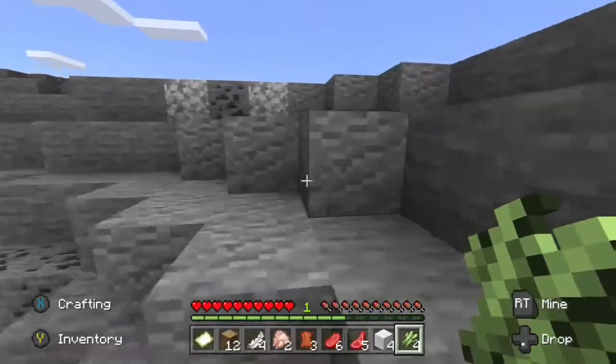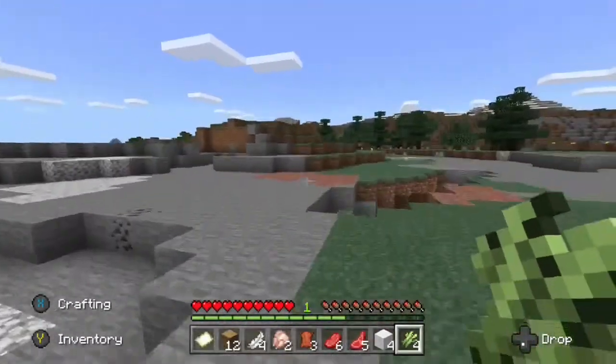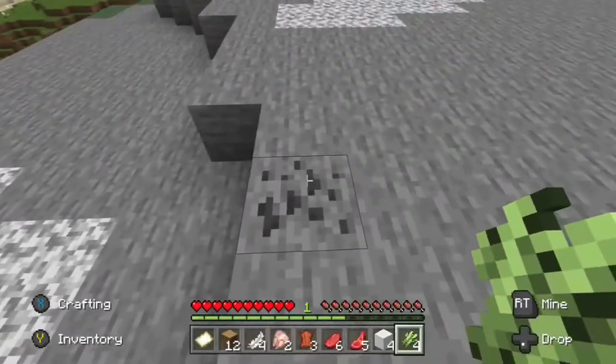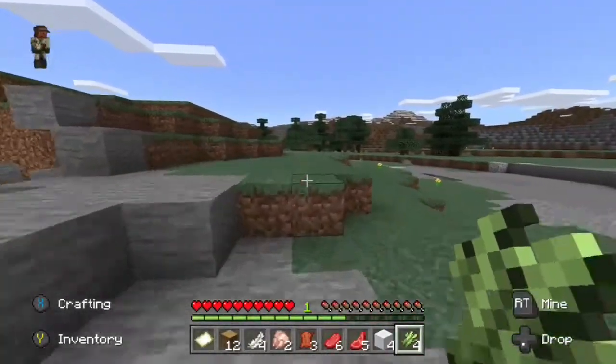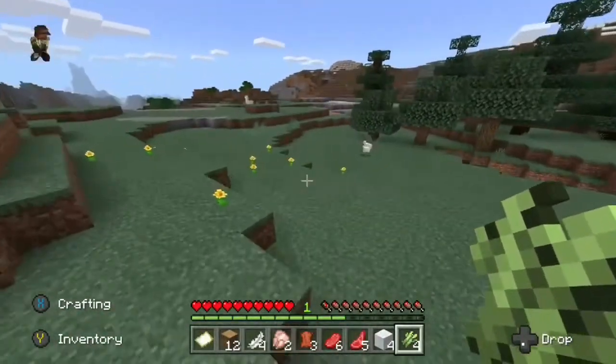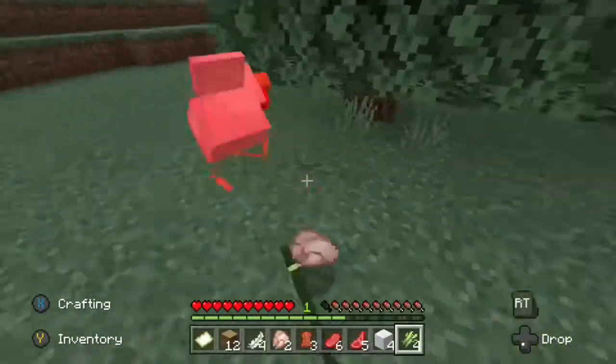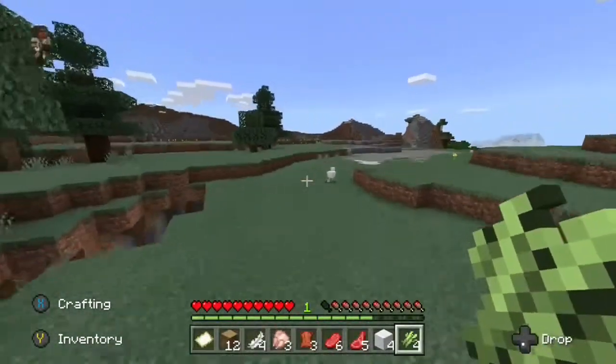He begins to scale a rocky mountain and finds some spruce trees and some coal sticking out of the ground for ease of access. Another chicken and a llama appear — he slays the chicken with no difficulty.